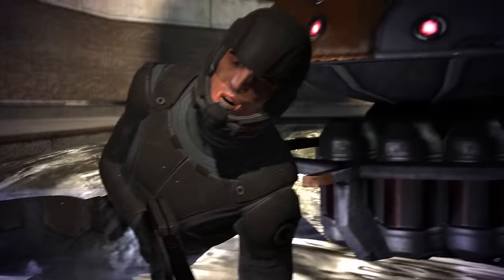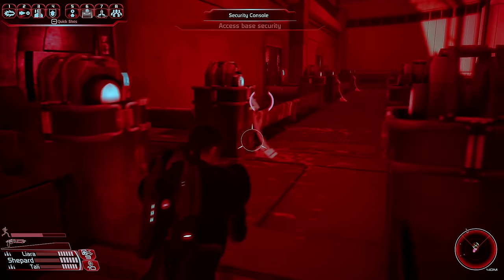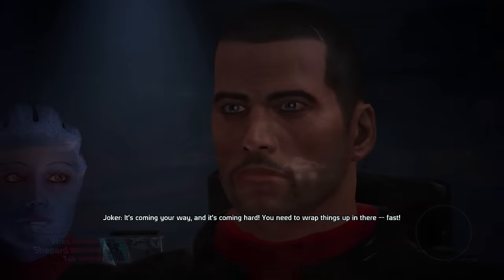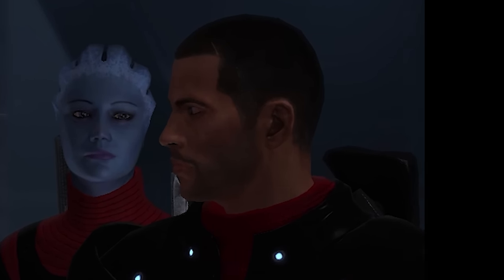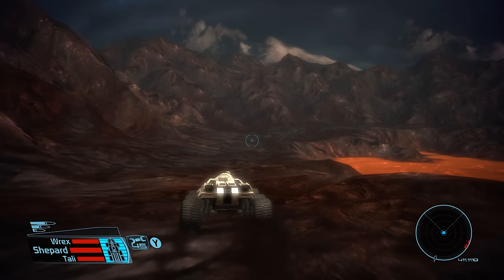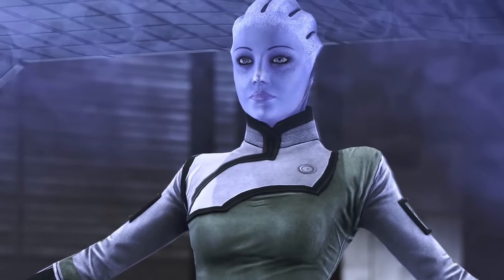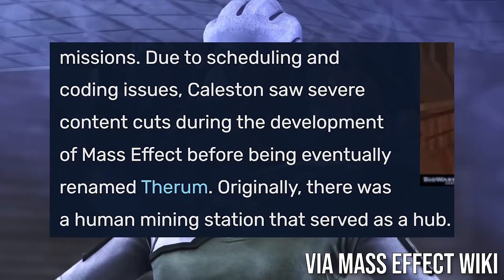At number eight is Kaelsten from Mass Effect. This was a fairly short role-playing game, and like a lot of the games on this list, it went through some major revisions before becoming the game we know today. One of the most noteworthy changes was Liara's recruitment mission, which used to be completely different. Instead of taking place on the volcanic planet Therium like in the finished game, originally Liara would have been on Kaelsten, which would've been another hub-based area similar to Feros and Noveria.